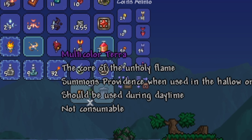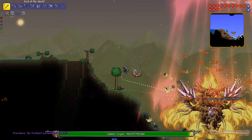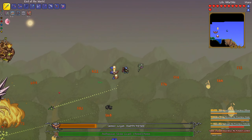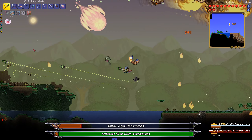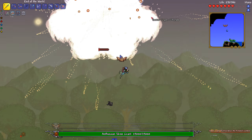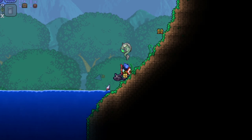Multi-color terror — let's give it a try. Time for Providence. There she is. We're doing so much damage. It's going great so far, but this boss can sometimes steal a ton of damage. She summoned the profane guardians, but we can deal with them. I just don't know what's happening. It's just one left — did we kill it? We actually just killed Providence first try. Yeah, that worked out perfectly — almost too well.